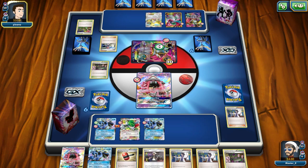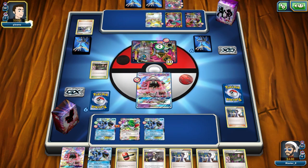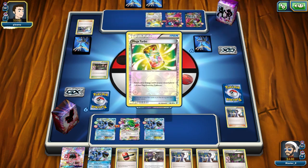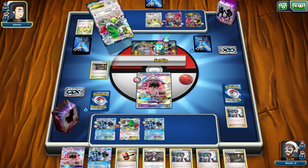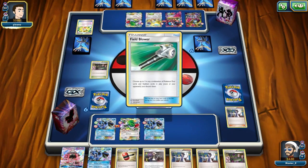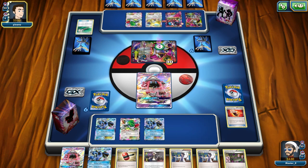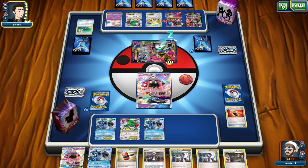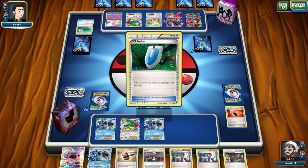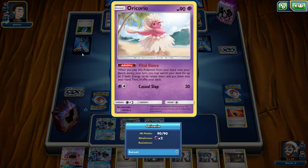We'll see what he does. He's going to Skyla for the Gardevoir Spirit Link, then evolve into Mega Gardevoir — but can he do anything else? He can Mega Turbo. That was pretty clever on my opponent's part, just to make sure he got the Mega Turbo off. He's going to Field Blower the Fighting Fury Belt off my Seismitoad, unfortunately, but I don't think he can really attack me this turn unless he has a Float Stone or something. And anyway, Hoopa is still asleep.